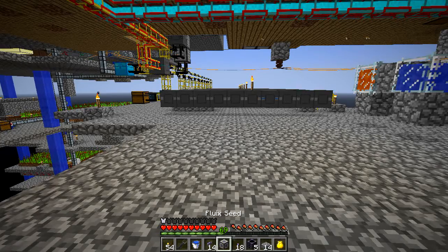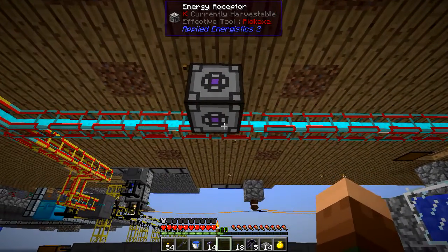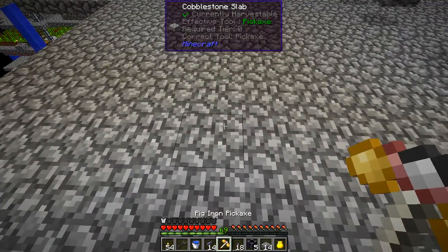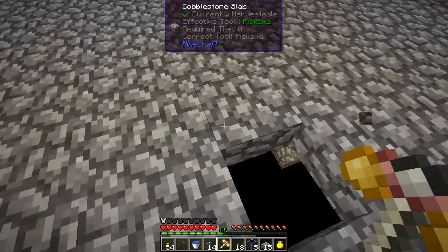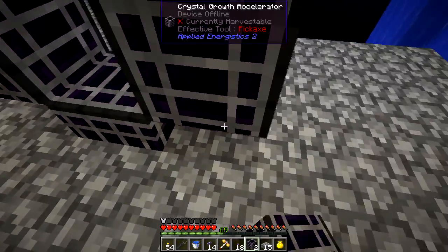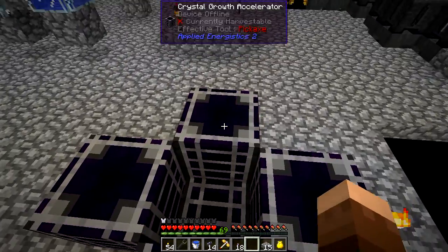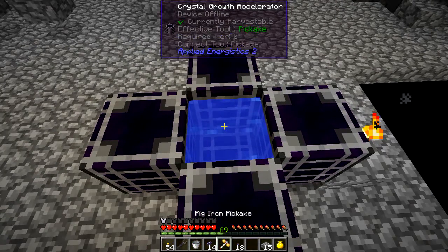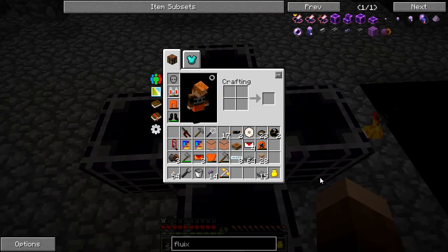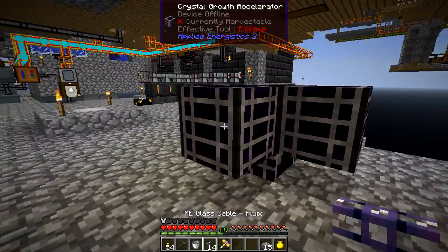I'm going to put the energy acceptor up in the ceiling to power everything, then place the fluix blocks in the floor — one, two, three, four, five — and drop in a water bucket and all my fluix seeds. Those are eventually going to work their way up to larger seeds.